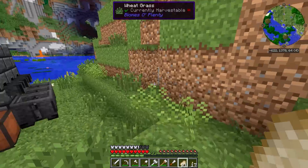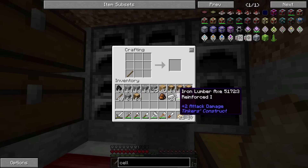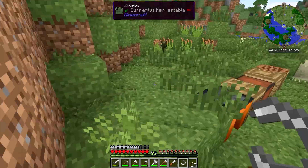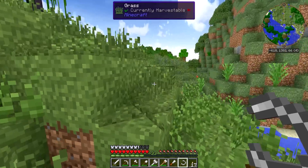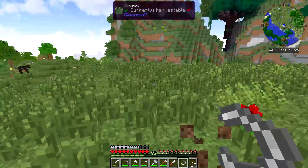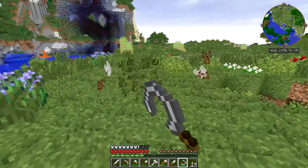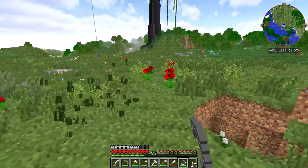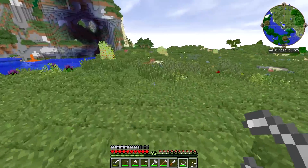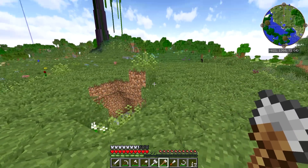There is one other thing I almost forgot - I want to make myself a sickle. An iron sickle. What that's going to allow me to do is clear out large portions of this grass at one time, which is going to be really nice. Maybe we'll just make our starter house right up here on top of this hill. Let's see how this looks without all the extra grass and junk. That's a reasonably good space, I think we can work with this, especially if we fill in this hole.